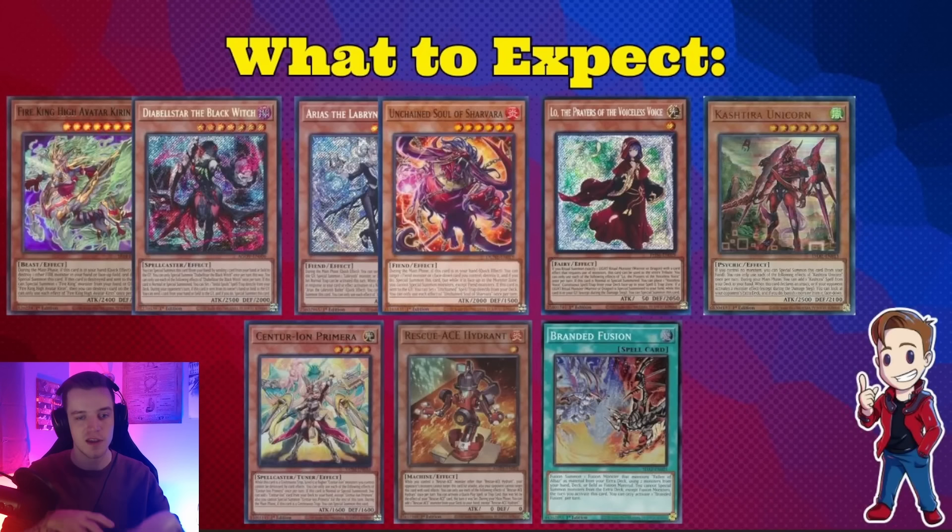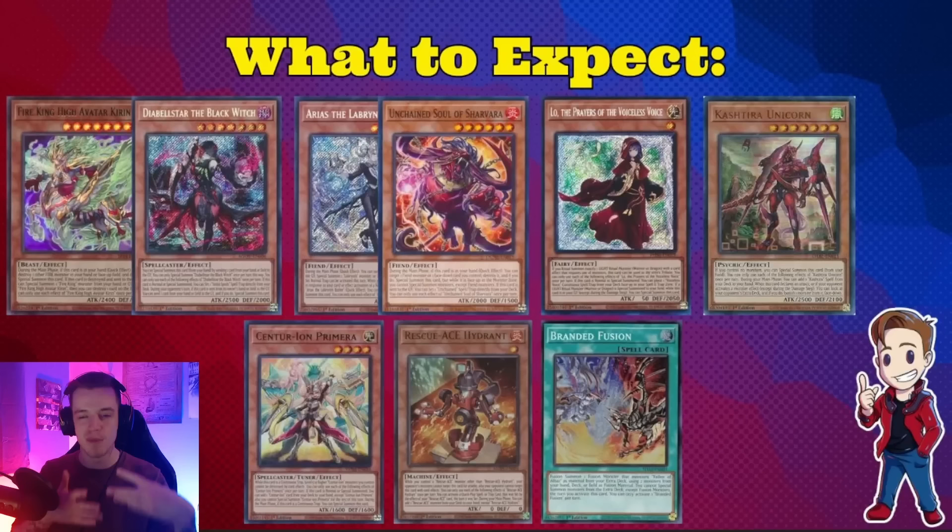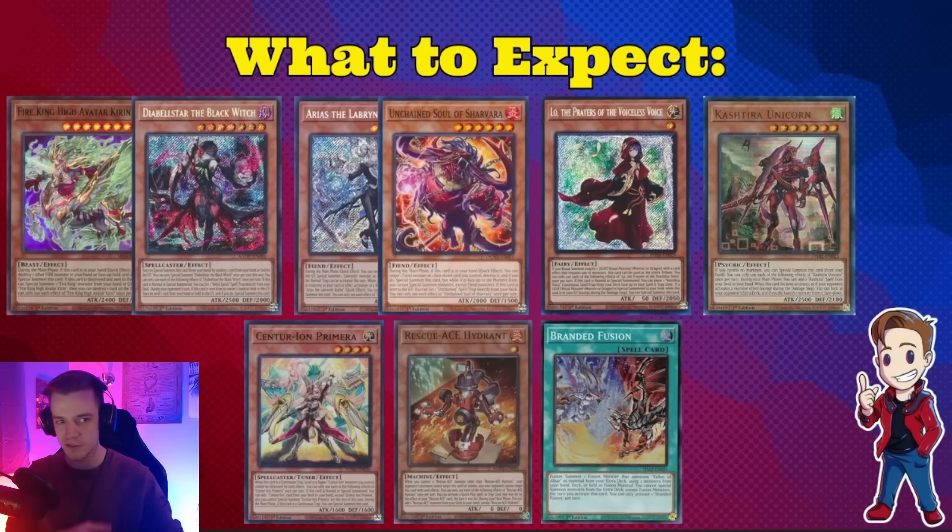One thing that I think might be a little 50/50 right now — I'm not actually a huge fan of playing Droll. I think Droll is fine, especially if you want to side it. There are a lot of ways you can over-prepare for Droll or even play through Droll, so it hasn't really become my favorite card. I still think that you should be on cards like Ash, Imperm, Nibiru, and Belle — those cards are very solid.